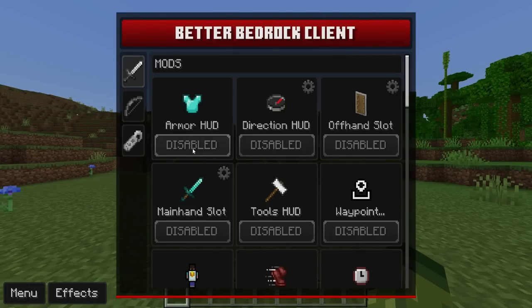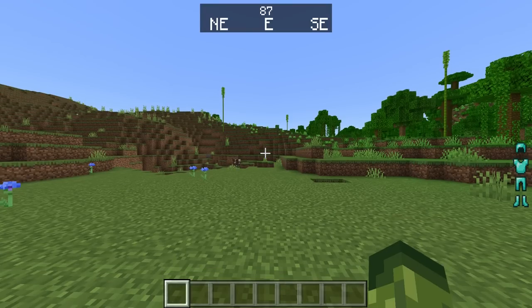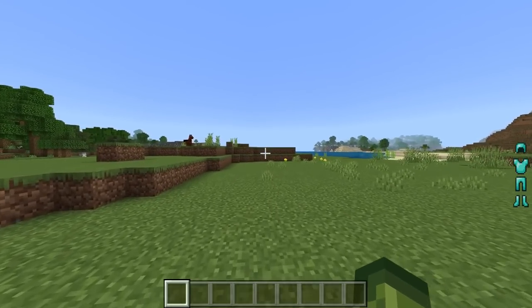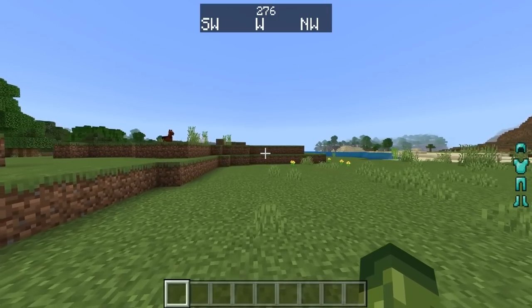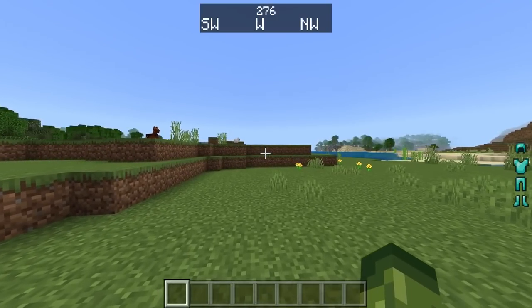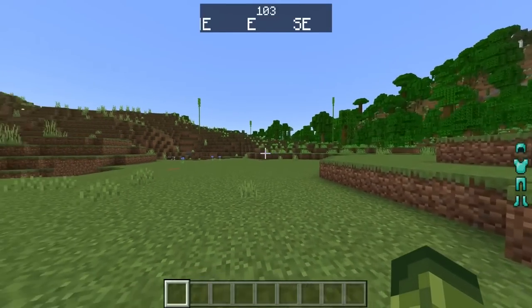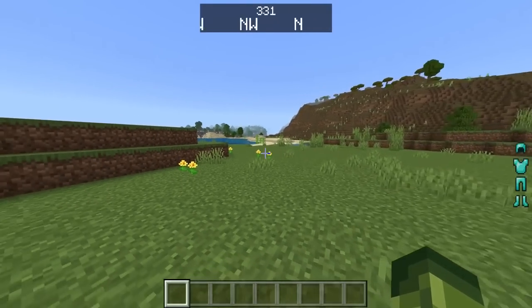Now let's go through the mod options one by one. Starting with the Armor Hood — once enabled it shows your armor on the right-hand side near the top of the screen. You can disable or enable it at any time. Next is the Direction Hood, which shows your bearings — I haven't seen this in a client before.